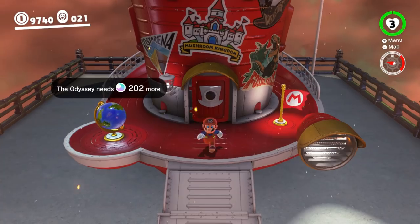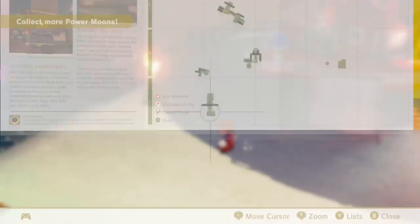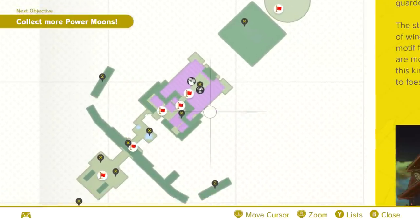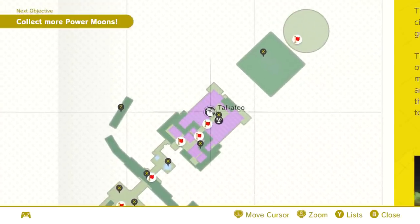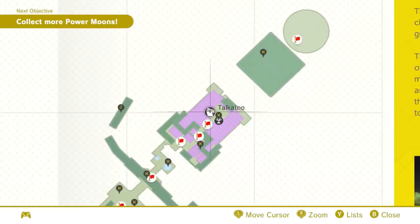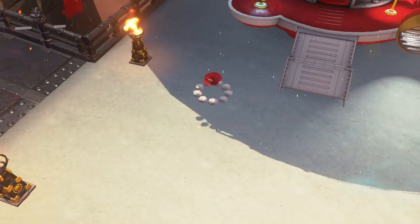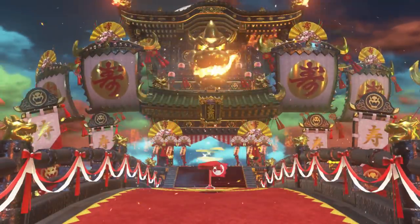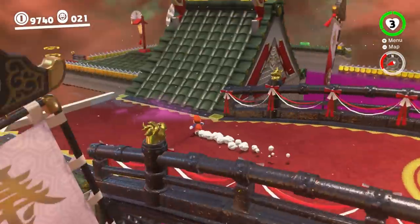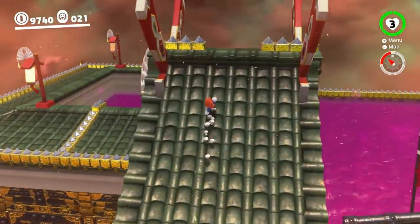First you're going to want to go to Bowser's Kingdom and pull up your map. I know what you guys were thinking — I already made a video last week showing how to get some easy coins, but this is for sure the fastest and easiest way to actually max out your coins. So what you want to do is go to Takotu here, right there beneath the keep. You're going to go ahead and warp there. The reason I know about this is you guys left a bunch of comments and messages telling me there was a faster way to max out your coins than the original way I showed you. And you guys are correct — I'm almost at 9999 already.